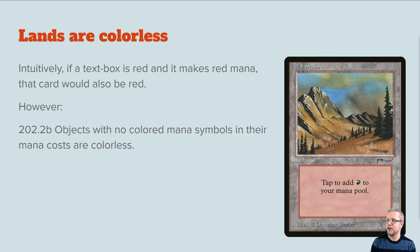Lands are colorless. Intuitively you might think that if a land's text box is red and it makes red mana, that card would also be red. However, objects with no colored mana symbols in their mana costs are colorless. So lands are colorless — it's obvious to people who've played, but some new players might look at a land and go, 'this card is red.'